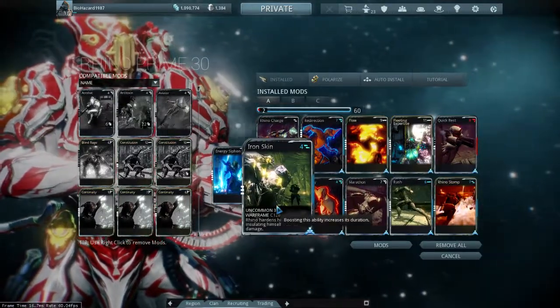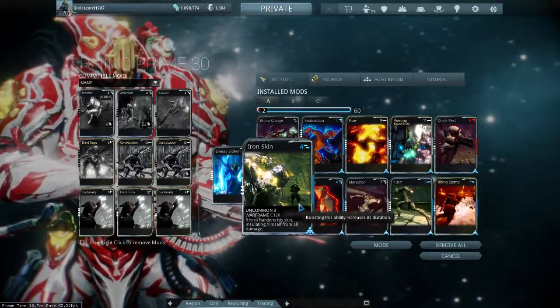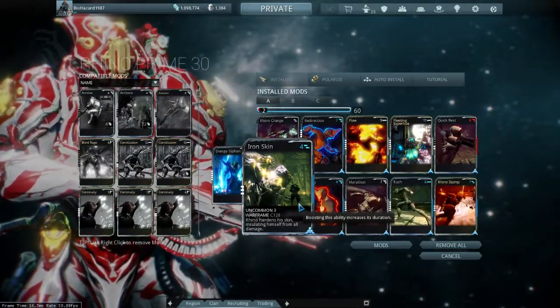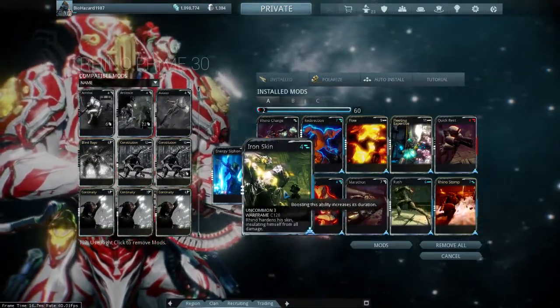Next up is Iron Skin. This is pretty straightforward. Basically, this ability allows Rhino to add another armor shield around him. The armor shield takes damage first, then your shields, then your health. I typically use this power all the time — it would be very rare that I'd ever not want to use it.